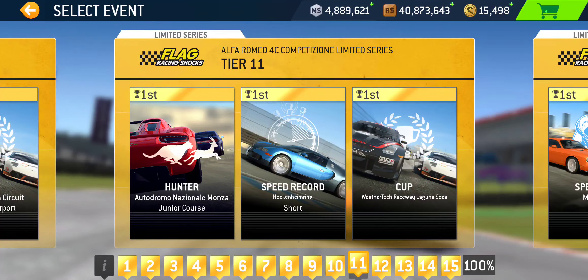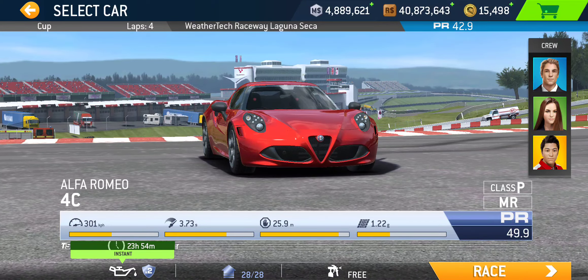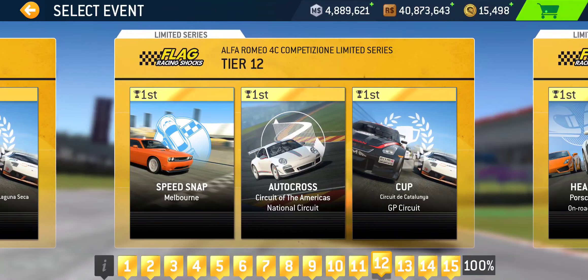Tier eleven: we got Hunter at Monza Junior Course — short lap — Speed Record at Hockenheim Short — another short lap — and then Cup at Laguna Seca, four laps. Not the longest of circuits in the game, PR 42.9 required. All the Cup events, not terribly extensive — with this car, kind of expected.